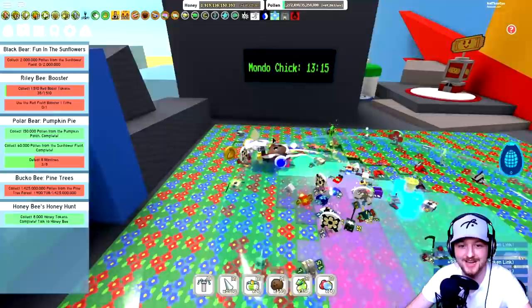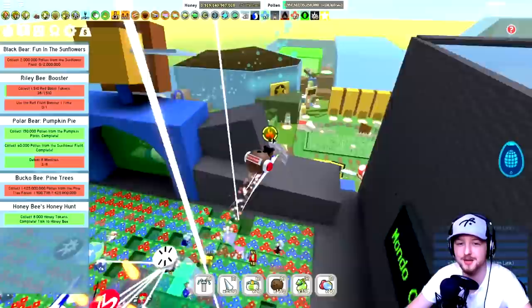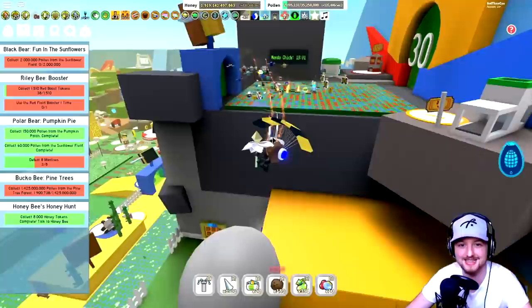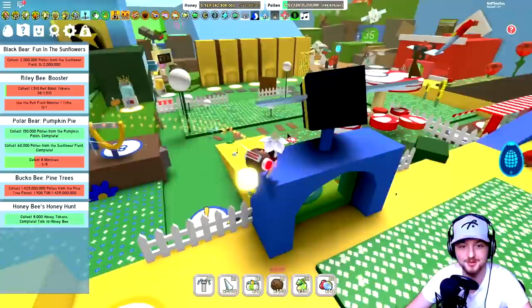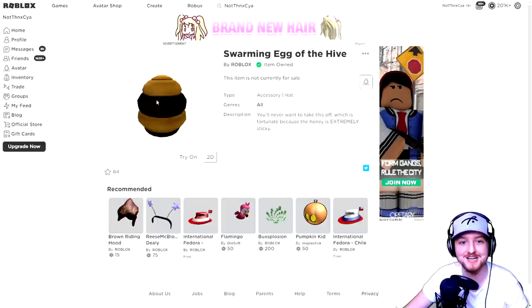We also spotted a Mondo Chick with a countdown on the mountaintop - about 13 minutes remaining. That looks really exciting! We'll come back to that. For now let's confirm - the Swarming Egg of the Hive is officially in our inventory, it looks really cool! That is how to get the egg for Bee Swarm Simulator in Roblox Egg Hunt 2020. I really hope you enjoyed this - please hit the like button, subscribe if you're not already, and thanks for watching!